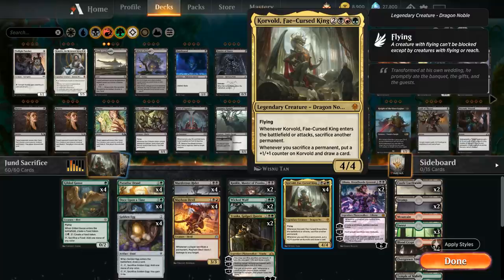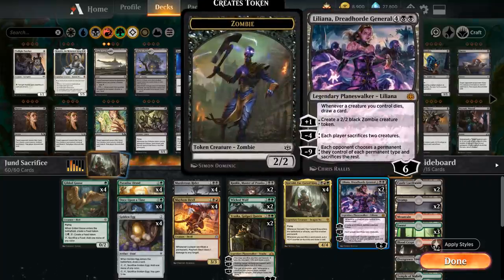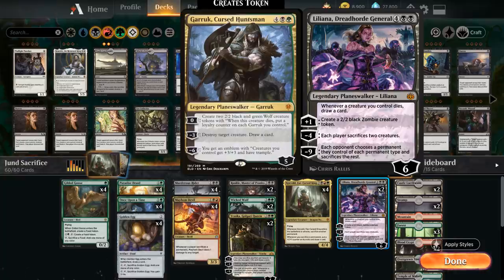Then we've got our full playset of Korvold, which is the main appeal of this deck — a very powerful card draw engine with all the other sacrifice synergies, and a card that can also close out the game quickly in 1 or 2 attacks. Last but not least we have 2 copies of Liliana, Dreadhorde General as a very powerful curve topper: whenever a creature we control dies we draw a card, we can make a 2/2 zombie token with the plus 1, the minus 4 forces each player to sacrifice 2 creatures, and the minus 9 ultimate is usually game winning. We could also be playing Garruk at 6 mana, which is synergistic in our deck as we don't mind sacrificing wolf tokens to Korvold to add loyalty. So we could play Garruk or a mix of Liliana and Garruk — both are totally fine additions.